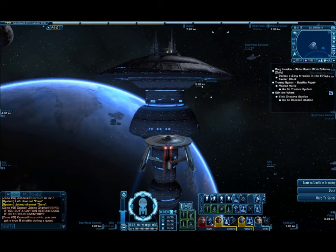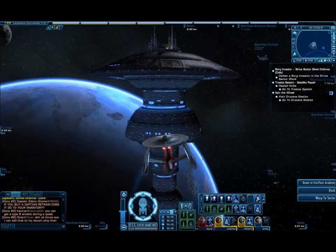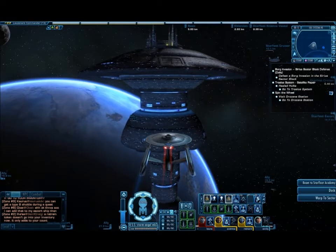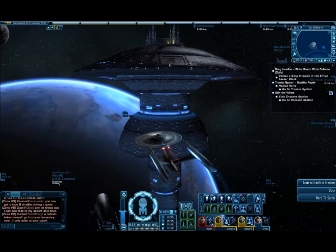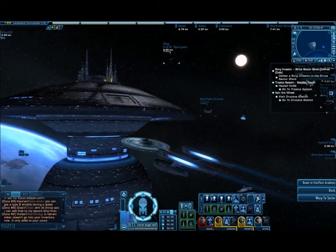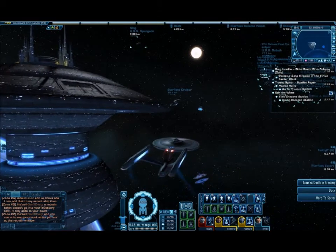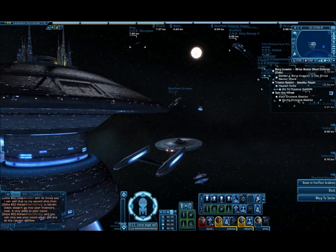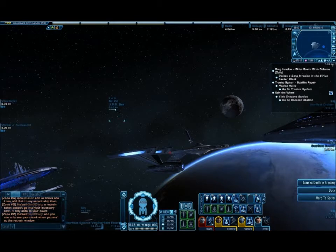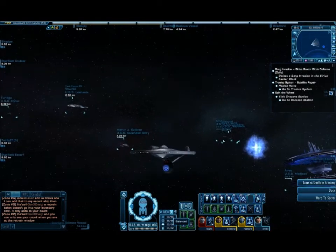Four phaser banks, four there, torpedo. They're all green, which means that they auto-fire. The controls are very simple — WASD for anything. The shields appear to also be controlled by my keys. Here we've got Earth Space Dock — nice, large spaceship. Here is where the rest of my ships are held, because I've got two others. I've got an original Mark I Constitution and a sort of refitted Miranda.